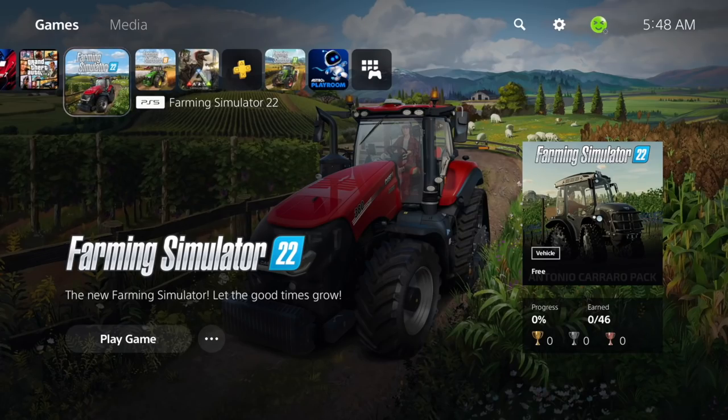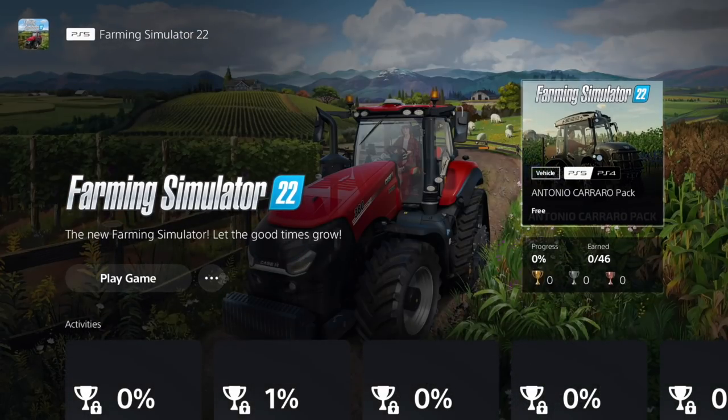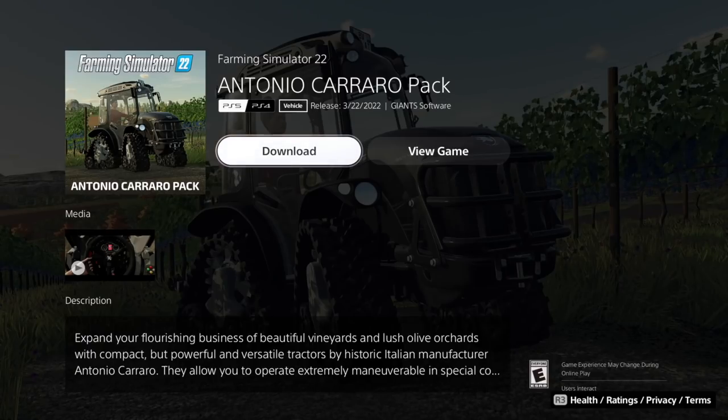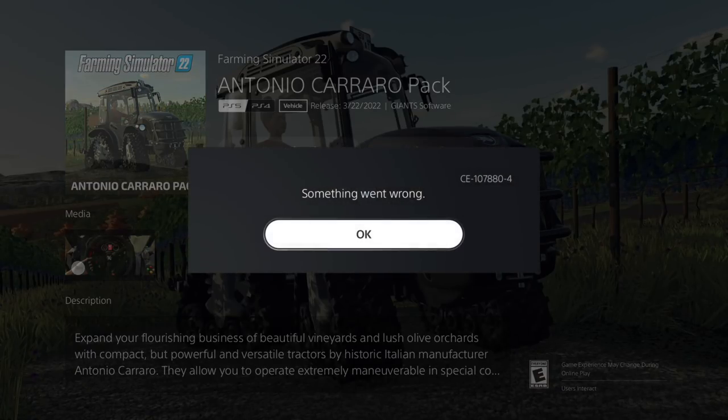Today we're going to start with PlayStation and work our way around. Normally on PlayStation this is not out yet, but it looks like perhaps it is, and we're going to do it together. If you go over to Farming Simulator 22, you can see down here we've got the option for the Antonio Carrero Pack. I do have the season pass so it's going to be free for me — for you guys it's probably going to be about $9.99. Let's go ahead and click that — something went wrong, of course it did.